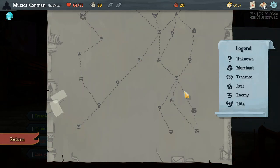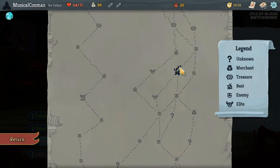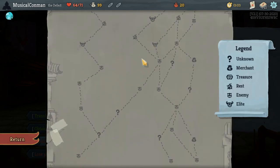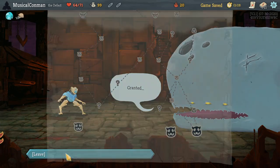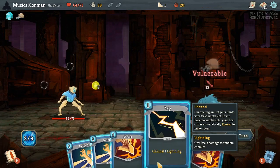And the path of the shop — we could do this. I kind of like going to this early Campfire Elite after three fights, so let's take a Common Relic. Bag of Marbles — vulnerable to all enemies on turn one. Good thing to do.